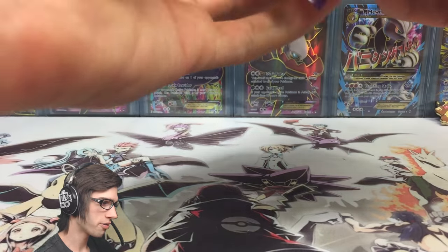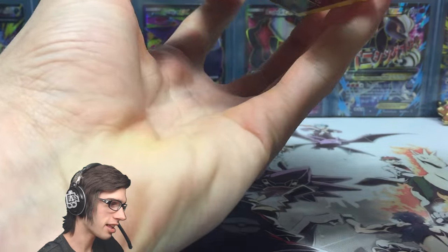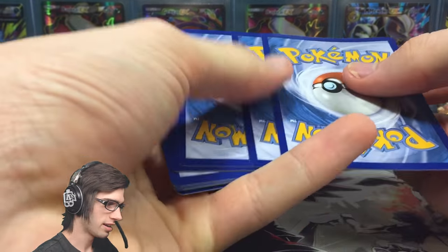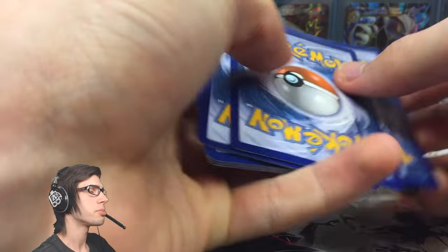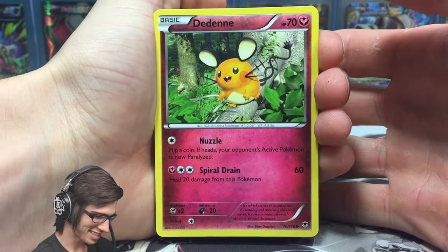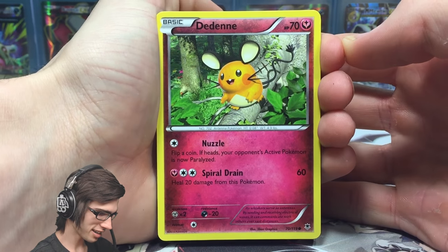Let's see what we can get from Phantom Forces — hopefully Deanti comes through for us. Maybe we'll get a Gengar — check out that Gengar up the back there, that is sweet. There's the code card. This time we got the Gen 6 Pikachu equivalent to kick things off.